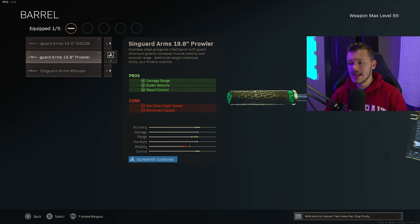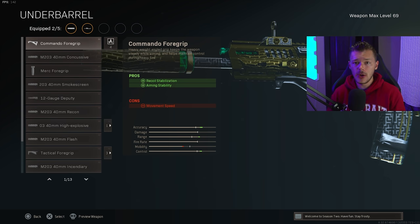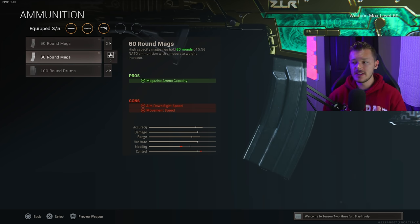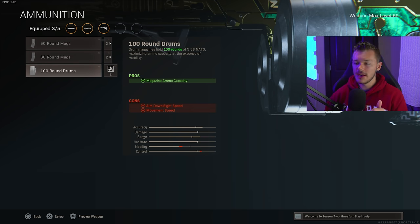I run the Prowler barrel in Warzone and even in public matches — very solid. For the underbarrel, the Kilo doesn't have much recoil even without a foregrip, so we're just running the Commando Foregrip for recoil stabilization and aiming stability without slowing us down. For ammunition, we're running the 60-round magazine. The Kilo has a 100-round drum magazine but there's absolutely no reason to run it — always just run the 60-round mag.